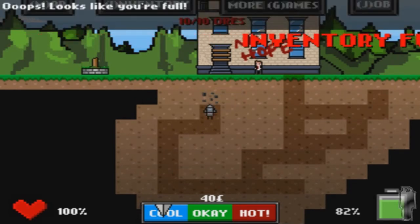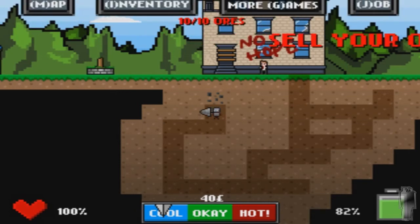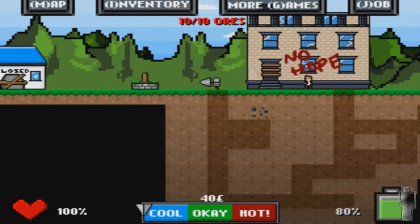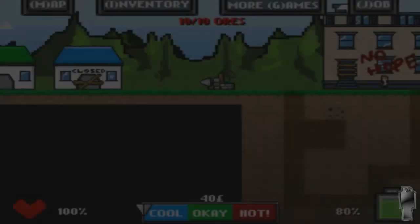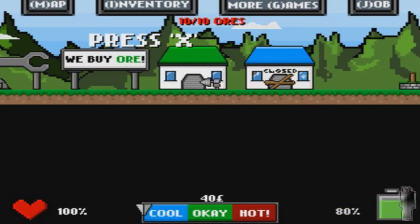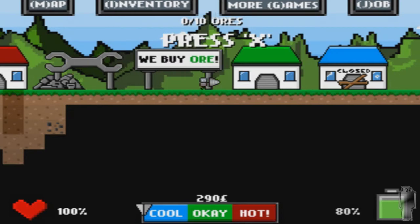Inventory full. Looks like we're full — we can carry more or less. We'll need to upgrade this later. But as of now, we're gonna sell our stuff. Let's save our progress. The tree memory just saved — our progress is saved, thanks to the tree trunk. How much are we gonna get? 250. That's how much we need.